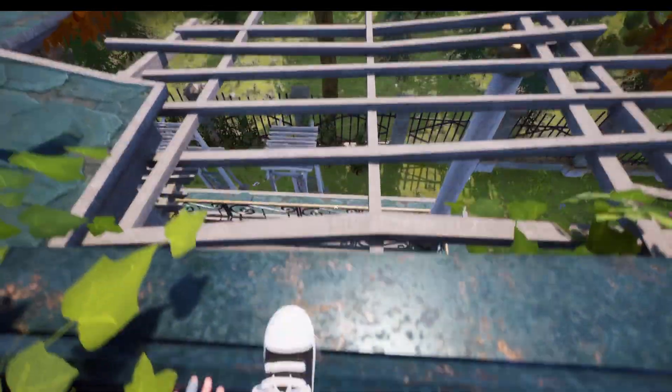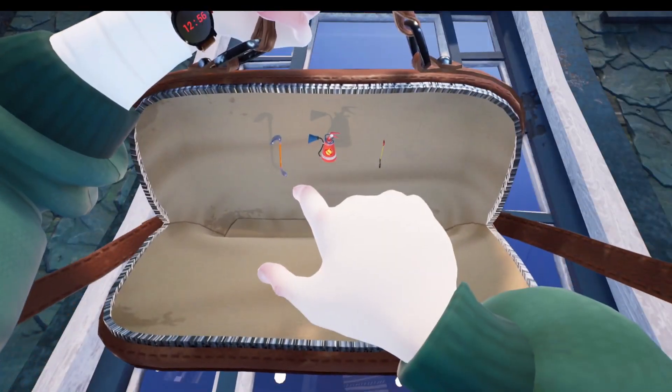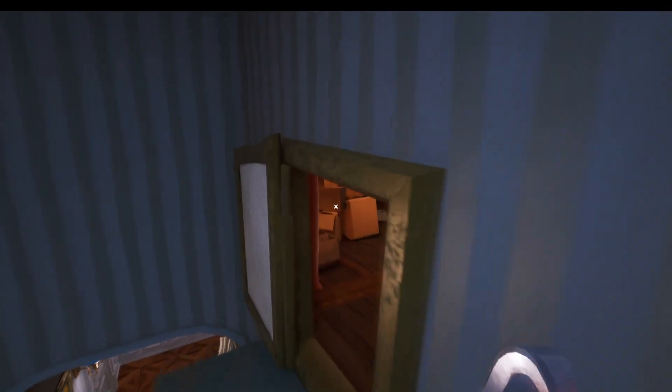He hasn't quite got the speed of Hello Neighbor 1 when it comes to going up ladders. You want to jump over to the other side of the house, and at this point you want to have something to throw at the window. Let's use the shovel. Drop in now.